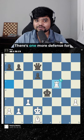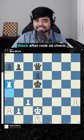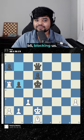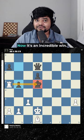Extra credit. There's one more defense for black after rook a5 check — they could actually play b5, blocking us. Now it's an incredible win.